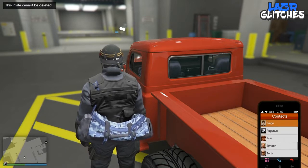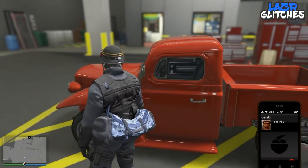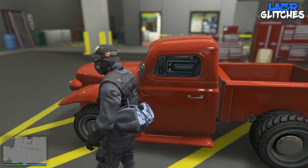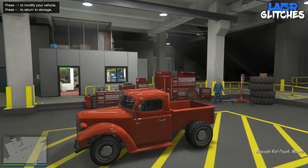Next, bring up your phone, go to Gerald, and request a job — it has to be from Gerald. Now what you're going to want to do from here is enter the vehicle.